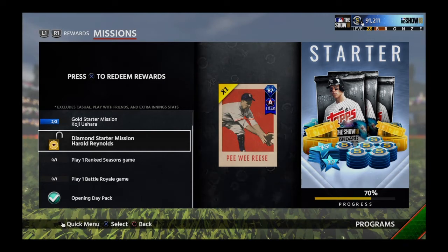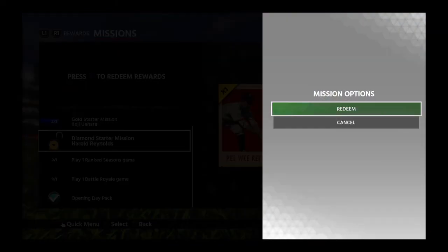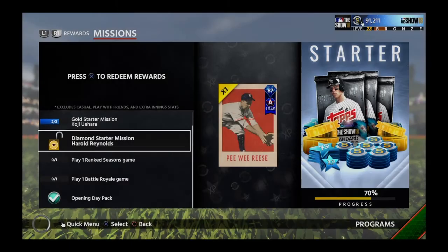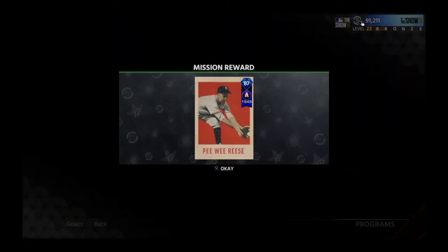The diamond one is Harold Reynolds. With Harold Reynolds you need to accumulate plate appearances, stolen bases, doubles, and some hits — I don't remember all of it because I can't see the stats here. I just completed that; not too difficult but it does take some grinding.